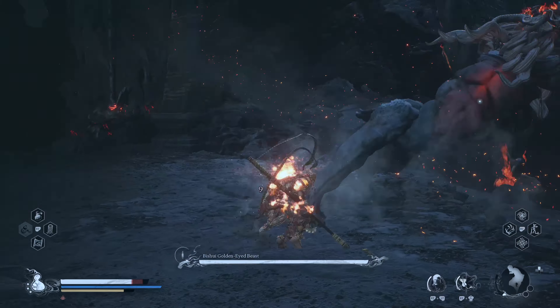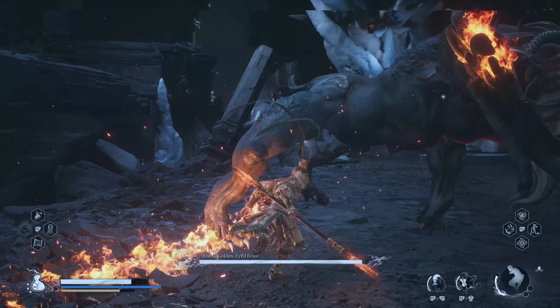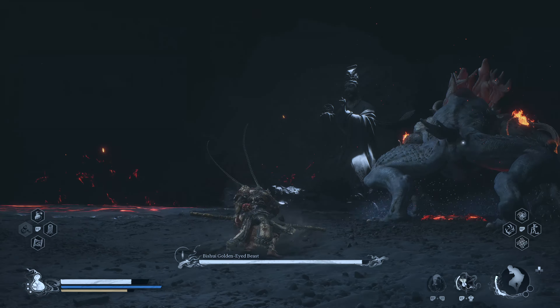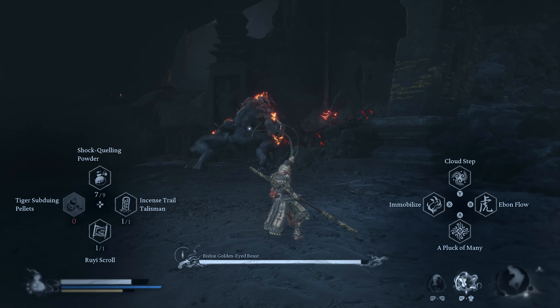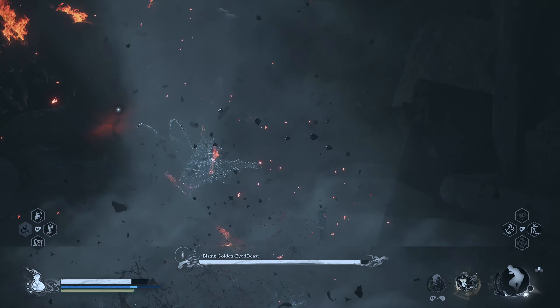Right when the fight starts, most likely he'll jump at you and then spit fire. If you can, try to dodge this, but dodge near his back legs. Focus on doing your damage on his back legs only. Try not to stay in front of him because that's where most of his attacks will come from. You also have to watch out for when he starts to slam around, because he does have some ground pound abilities that do area attacks.